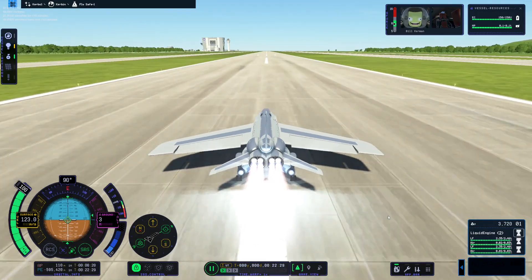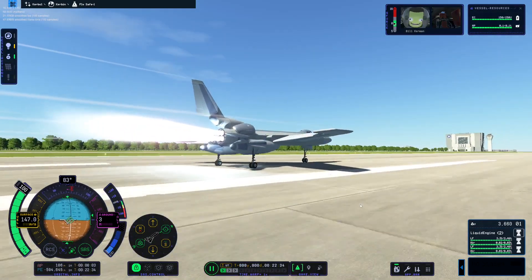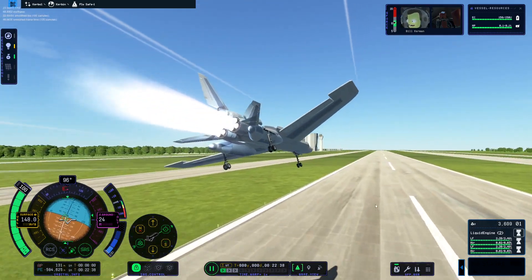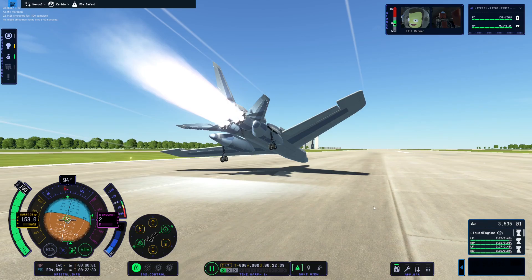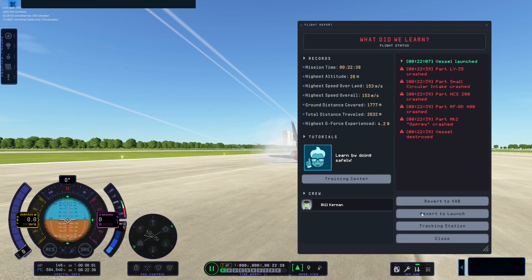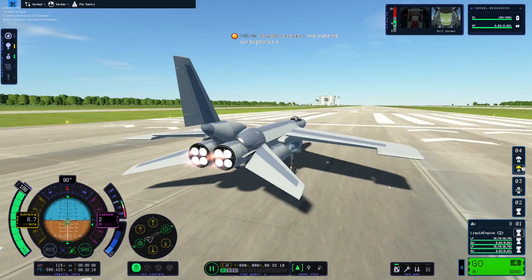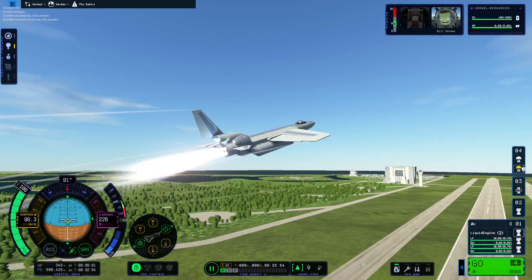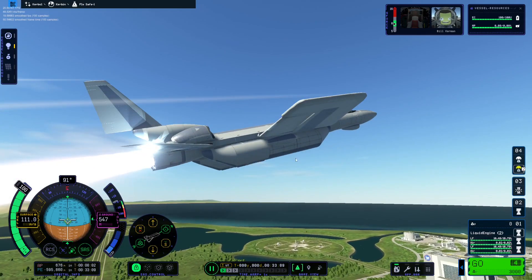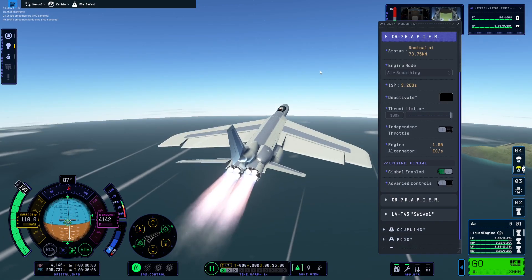He's pretty stable on the runway. It's because the landing gear are so far behind the center of mass — that's why. They're kind of bouncing, but it's okay. We have the payload and we are flying. We have a lot more fuel this time because we added these two tanks here.